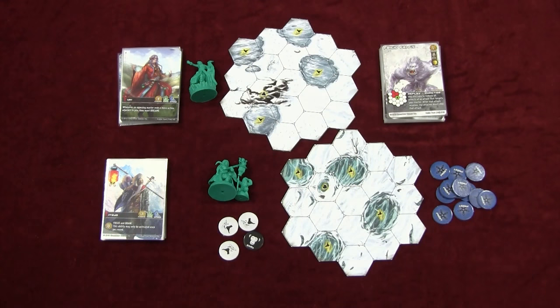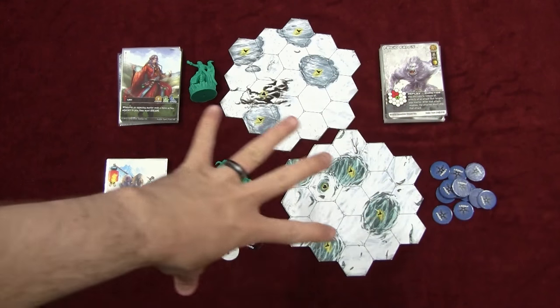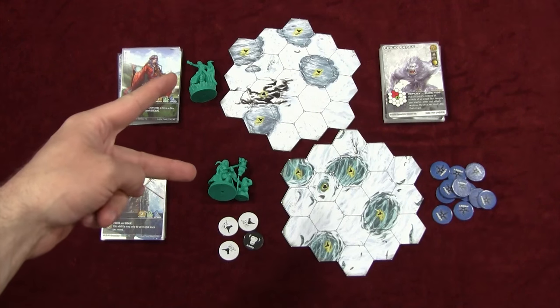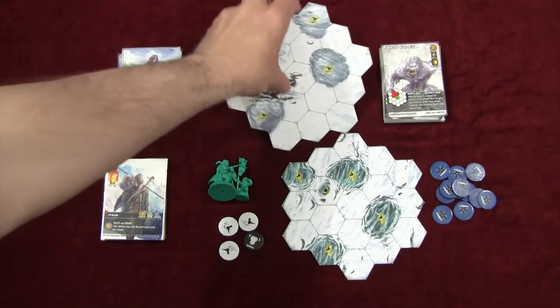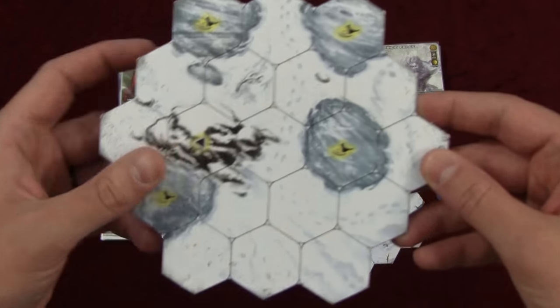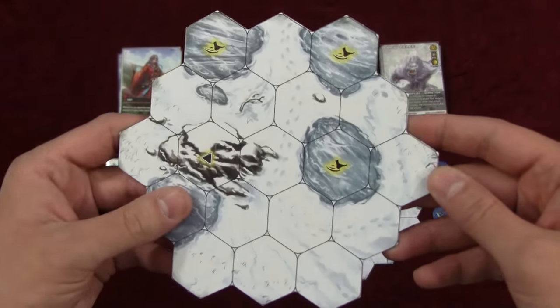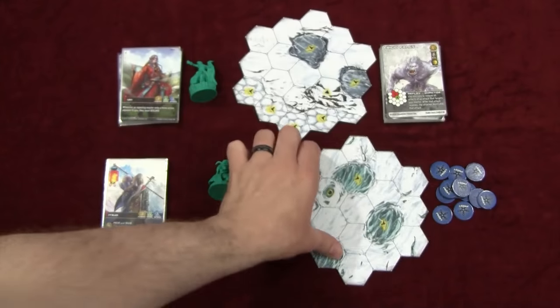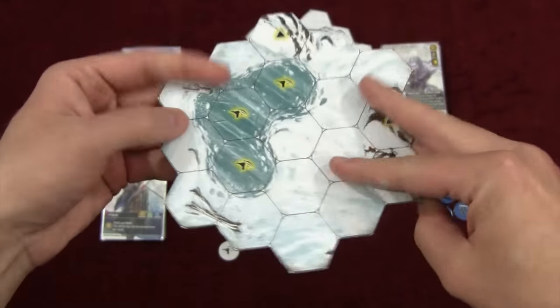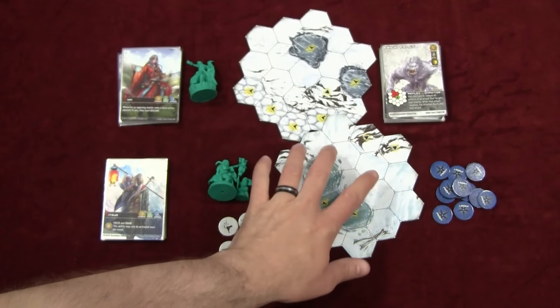So other than the rules, here are the components to Legend of the Icy Peaks. You get two Masters, a Kami deck, some tokens, and two new boards. They do have some slippery terrain — when you land on them, you basically have to move to an adjacent space. Here's the back side of that one. Add those in per normal.